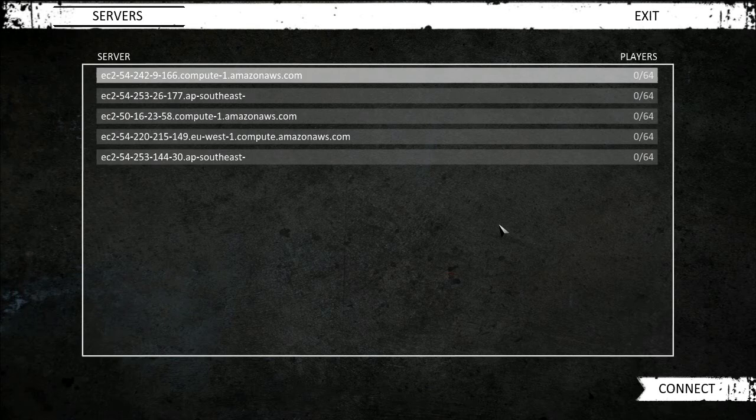You also get participation in forums to define upcoming game features. And then of course there's a secondary pack, this one's called the Chosen Pack, currently costs £26.99, 10% off, and this includes early access.